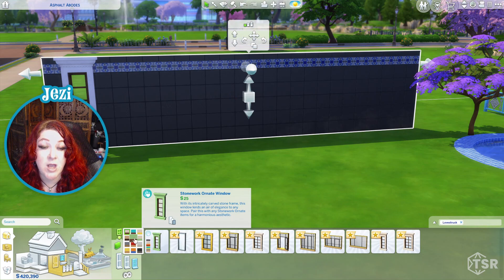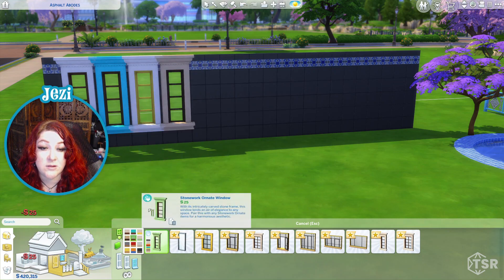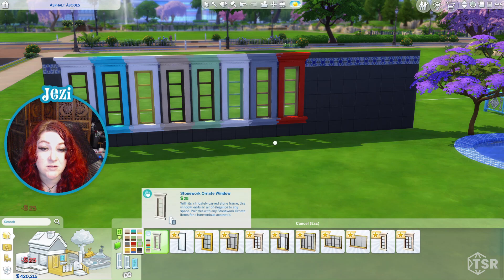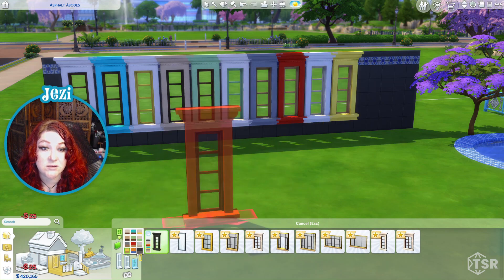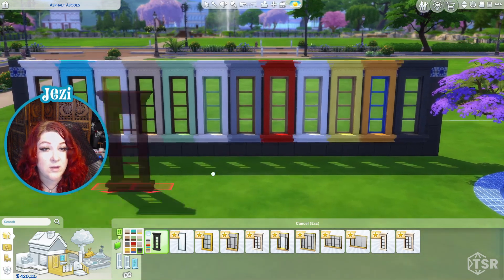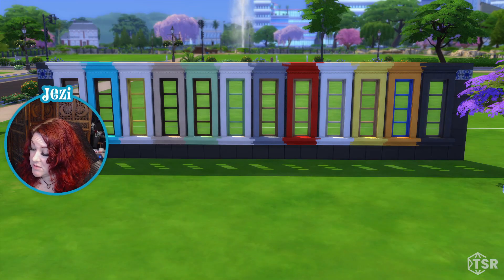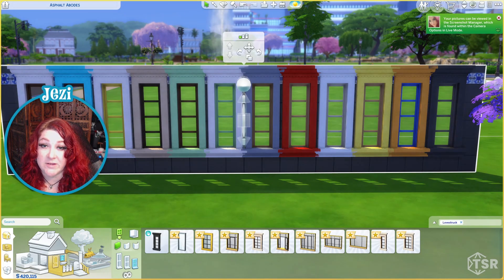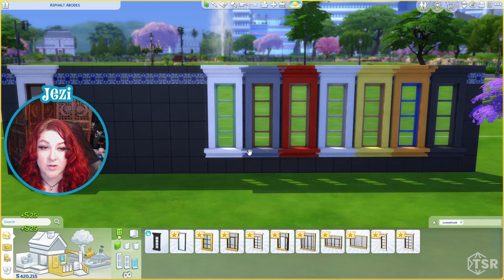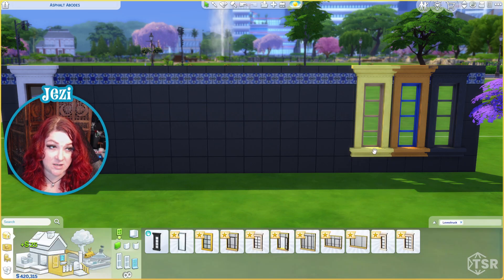We'll attempt to use this. We got windows. I want to take a look at all these windows. Oh wow, there are lots of color differences here. This is the same window — how many windows? This is a lot of options. Wow — they don't blend together well but that's a lot of window options. Just one of the windows.